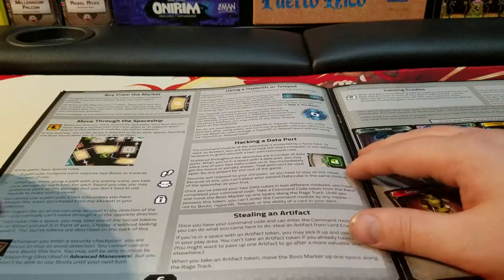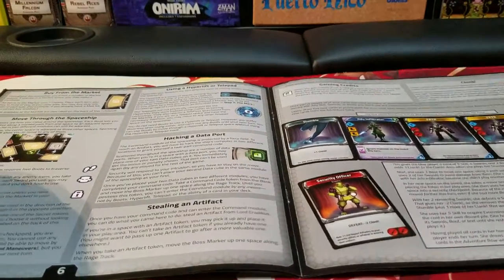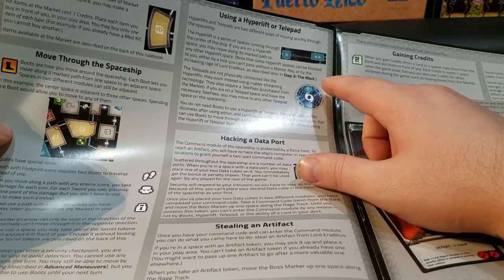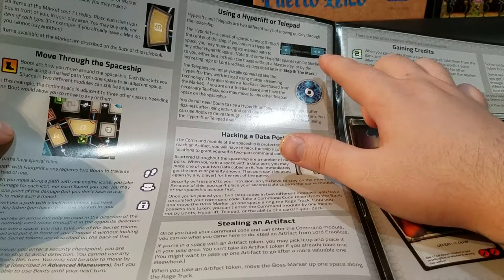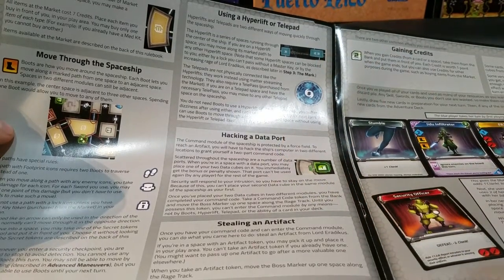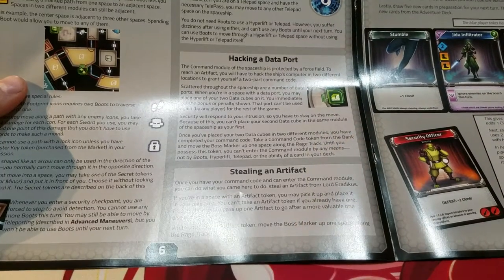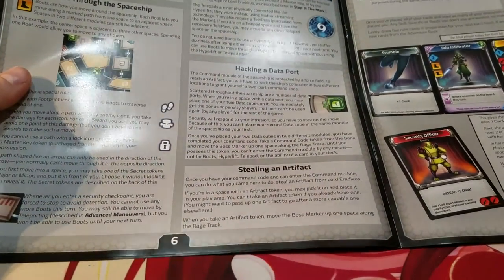As we go through the rulebook, you can kind of see the big colorful displays. They have hyperlift pads and telepads to make traveling around in the ship a little bit easier. Hacking data ports is another interesting change — it gives you some interesting benefits as well as giving you access to where he keeps all his artifacts so you can steal them.